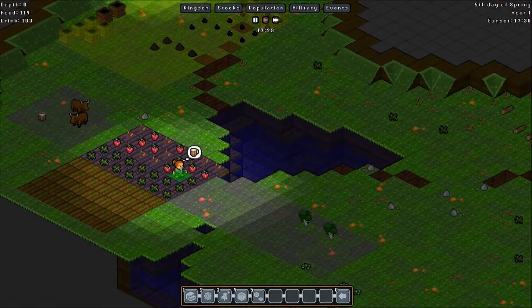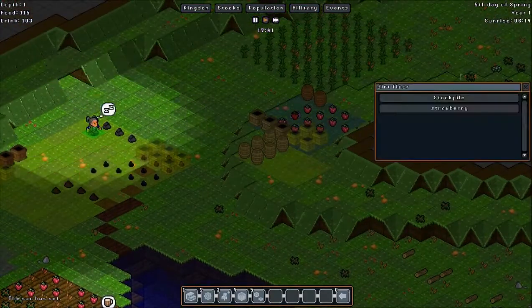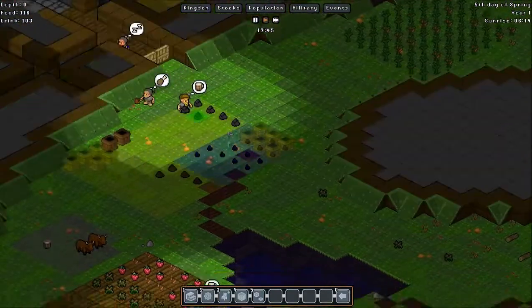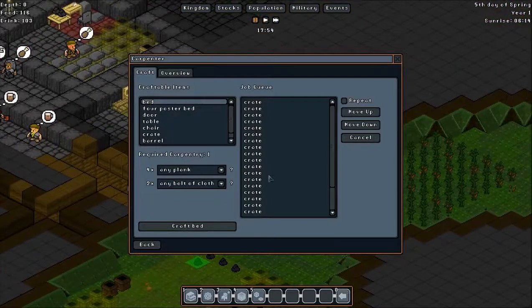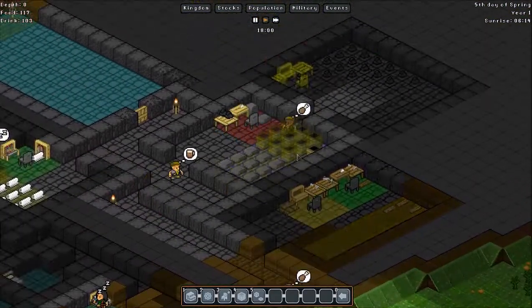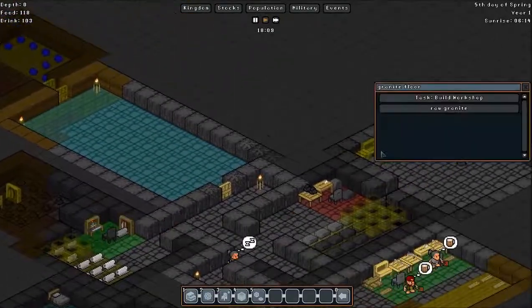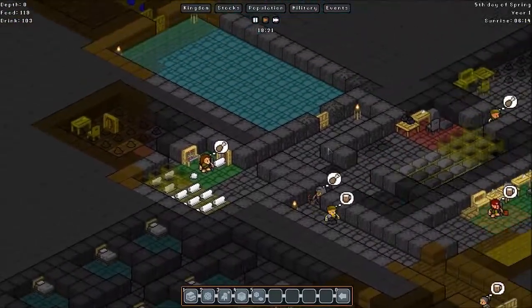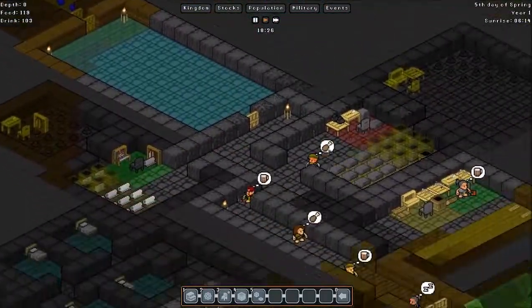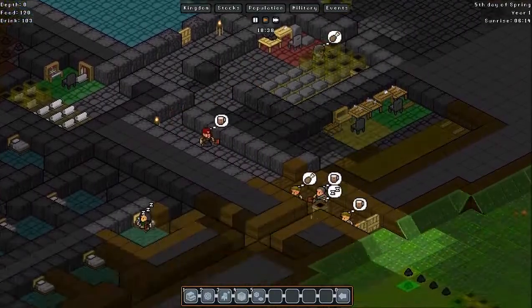These guys are picking the strawberries now, which is good. Hopefully I have some room for them. A plank's being made at the moment — they should be building some crates now, because I'm going to need a whole load of them. I need to make some more torches — that's going to be an essential. Oh, they're building them now, there we go.